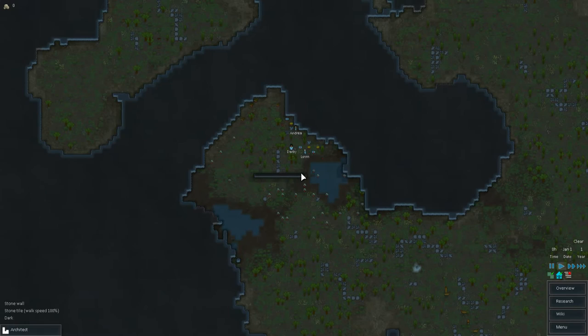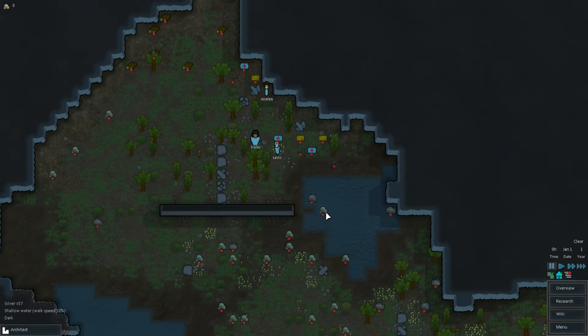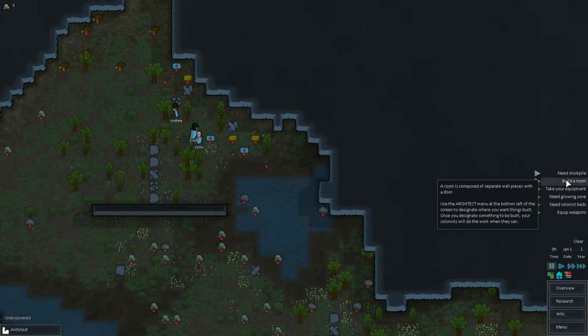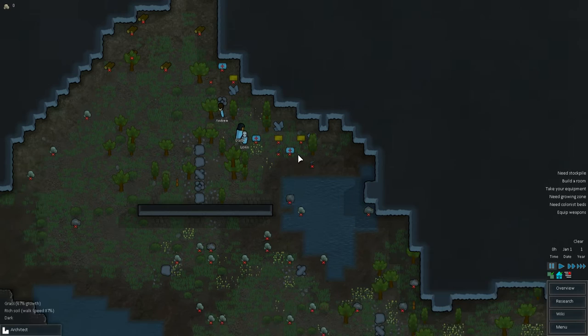As you can see, the graphics should look semi-familiar if you've ever played a certain game. Where you land there's a lot of debris at the start. The game tells you straight away on the right-hand side what you need: a stockpile, build a room, take your equipment, a growing zone, colonist beds, and equipment. This kind of guides you on what you should be doing next.